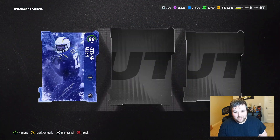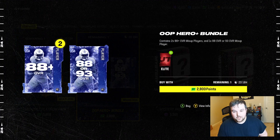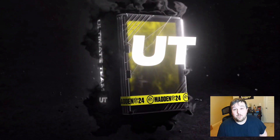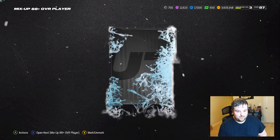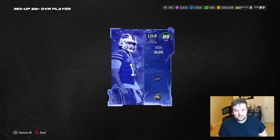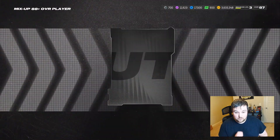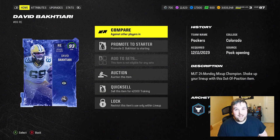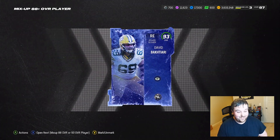Not a big pull — 88 Keenan Allen again and just some filler cards. All right, let's open up this special offer. It's going to be two 88 pluses and then one 88 overall or 93 overall mix up player. First card is 88 Josh Allen — we pulled two Josh Allens today. Next is going to be the bigger one: 93 David Bakhtiari! We pull the 88 and the 93 — he's 370k, definitely fine with that.